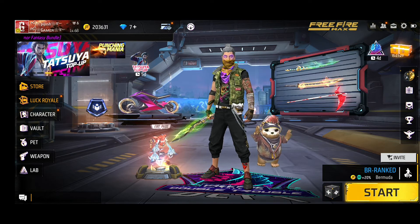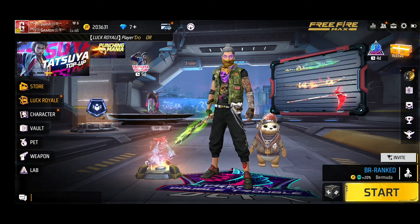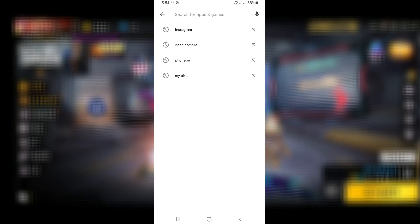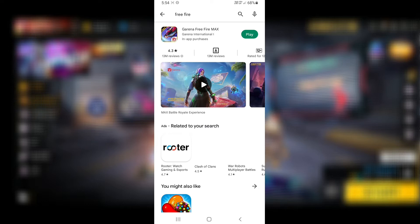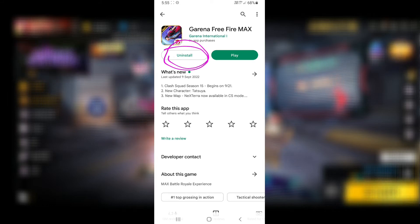Today the most important problem is that Free Fire is lagging. Basically, to solve the problem, you will open the Play Store, search for Free Fire, and you will see Free Fire. Then you will be able to open the update and that will solve the problem.